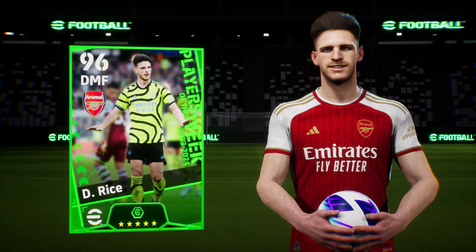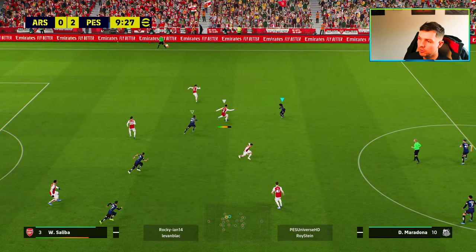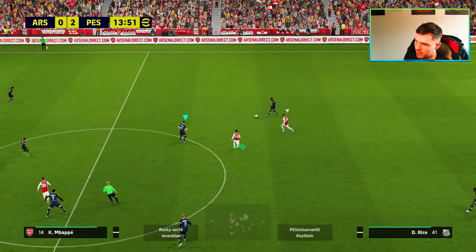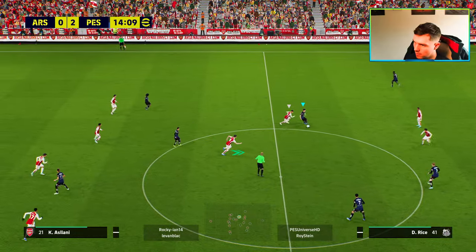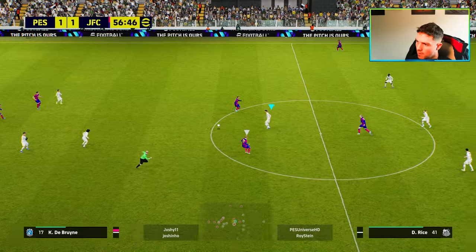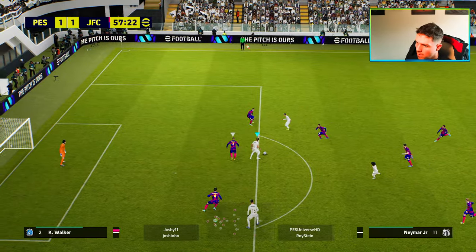Now this is the booster Declan Rice. He's down as a box-to-box. He's not a destroyer. He's not an anchorman. We're going to show you a couple of clips, get into the card, and I'm going to give you a couple of tips and recommendations for him, because you don't need to mess around with skills. He is essentially your main blocker in midfield.